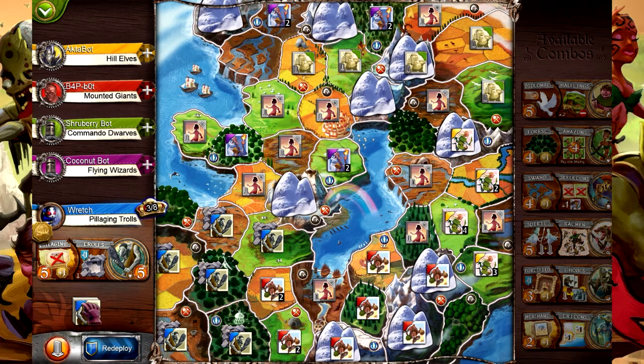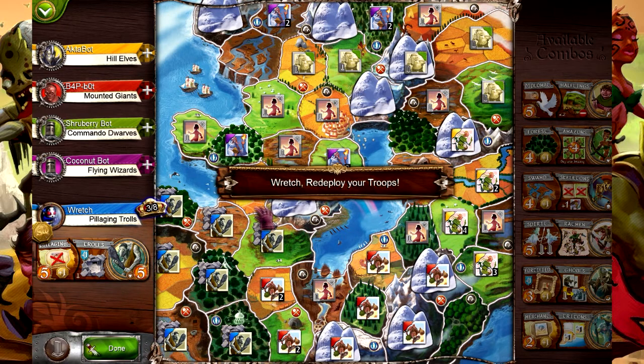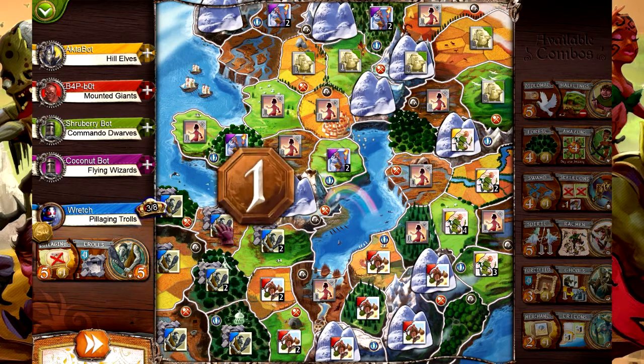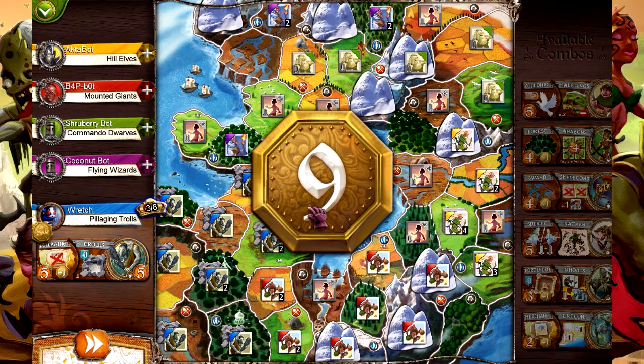So we've got some pillaging trolls. Let's do some pillage on that native race - and we're still going to try and hit this one. I think I'm probably going to go into decline at the end of this turn. One of the interesting things about trolls is when they go into decline, their lairs don't move. So these guys would always have two troops defending them even if they're no longer under our control. We got some extra gold for conquering - for a cool nine.